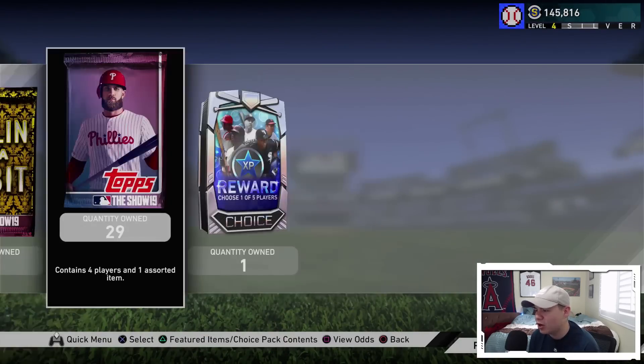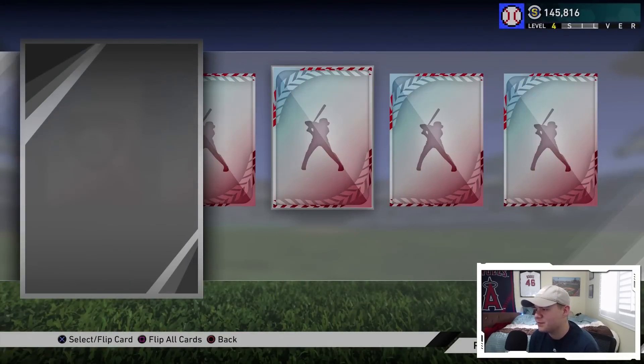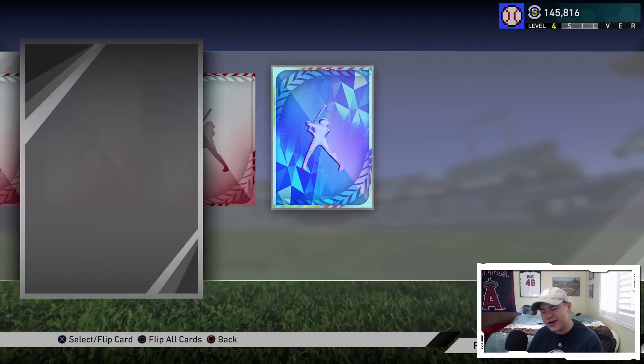We got a silver there - David Doll playing up to an 81 today. We're almost halfway through the 50 pack bundle and we haven't pulled a diamond player yet. First diamond player coming! I would love Mike Trout, but I'd also really like Eloy Jimenez or Fernando Tatis Jr. Let's see who it is.